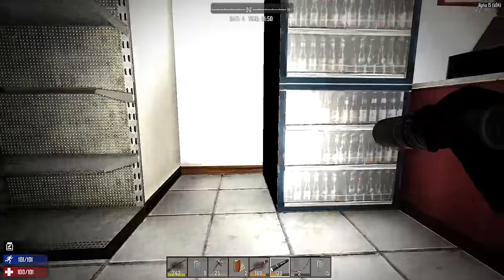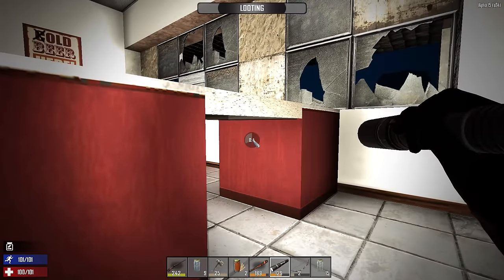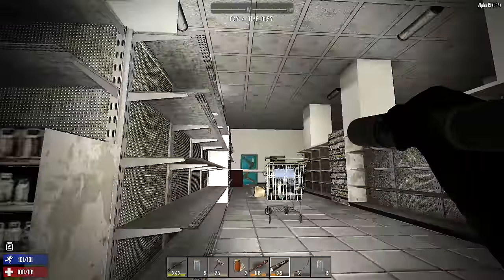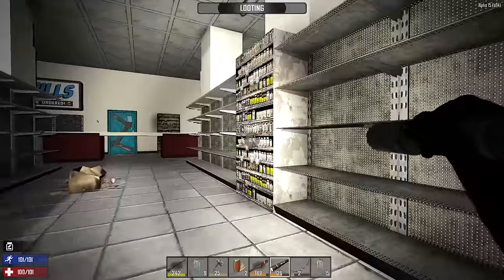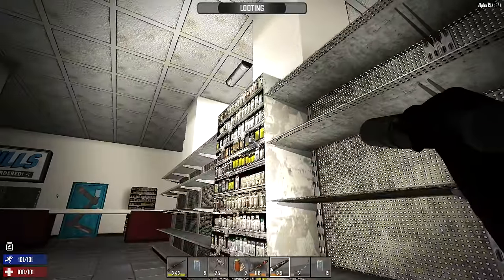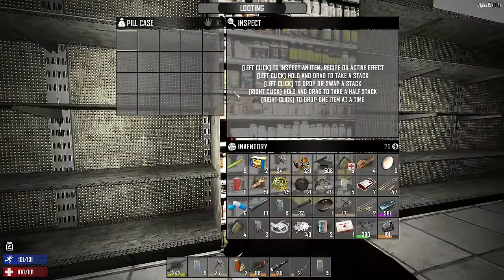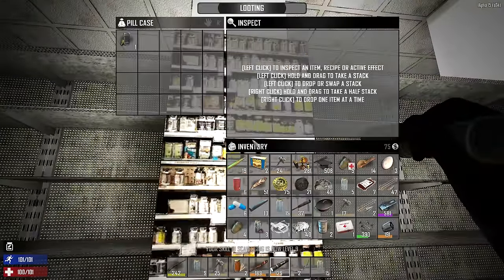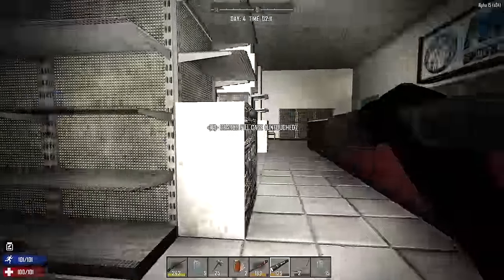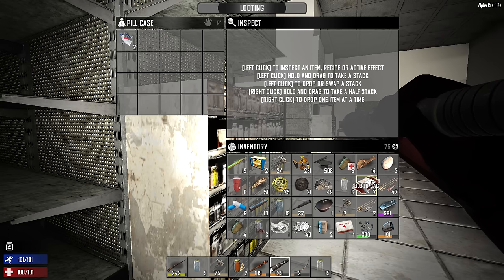Bigger backpacks - they seriously gotta add that as a feature, especially in early game. It just sucks that you have to limit your loot until you can get a base going. I mean, it makes sense, I'm just complaining - but it's a solid suggestion. If they don't add it in, it's still part of the game that you gotta be strategic with what you pick up. We still got a couple untouched pill cases here.